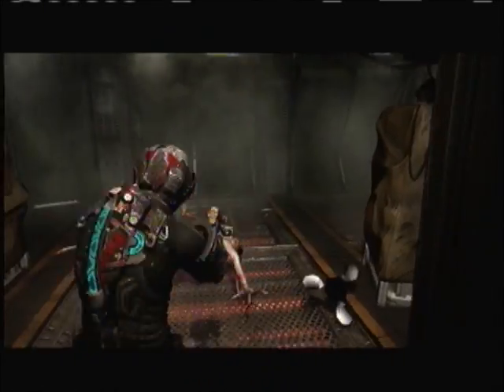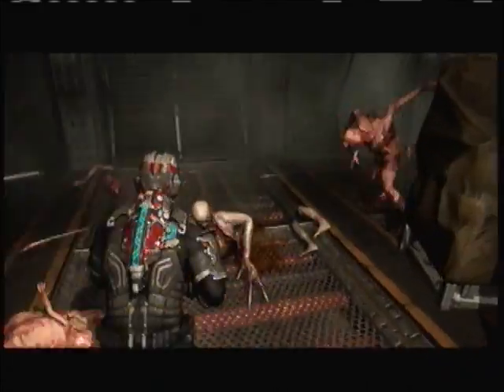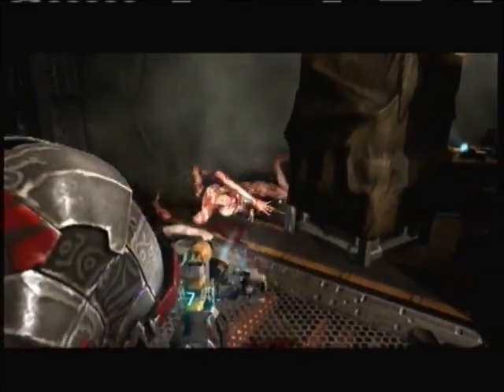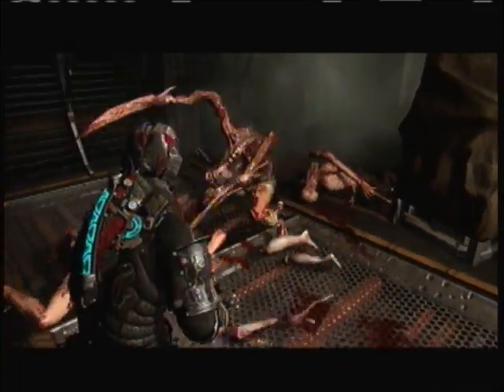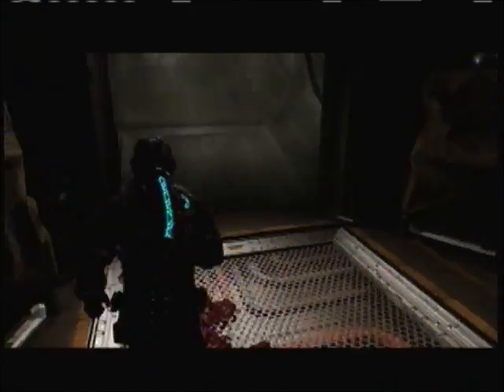Hey everybody, Anderson22 here going for the First Aid achievement in Dead Space 2. This is where you must heal yourself ten times with any kind of first aid kit. All you have to do is just after a fight and after you've taken damage, press B to heal yourself and just do it ten times and then get the achievement.